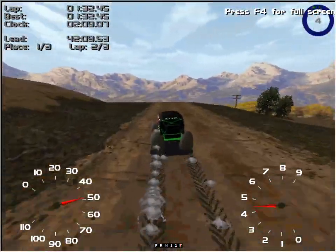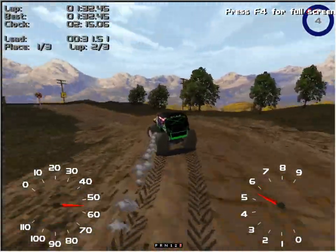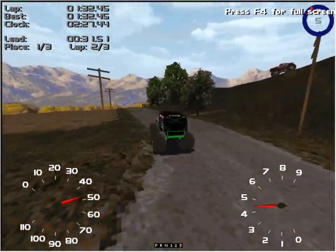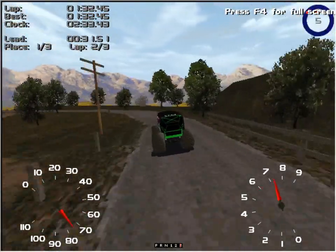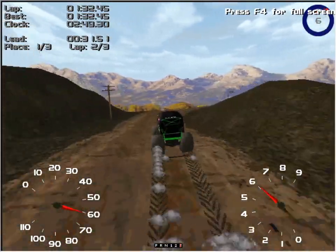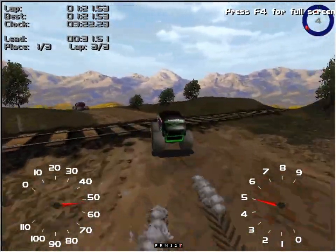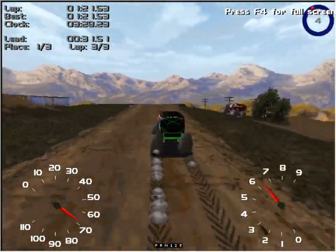I honestly cannot even tell if this map was in Monster Truck Madness 64 or if this is exclusive to this version, because I didn't play all the way through 64. But I would assume since this is the first map of the game it would kind of line up with the way 64 did it. A lot of people say this is the most realistic Monster Truck game, and I can kind of see somewhat where they're coming from with that statement. We're on lap three now, so I guess we've figured out the track layout somewhat, finally.